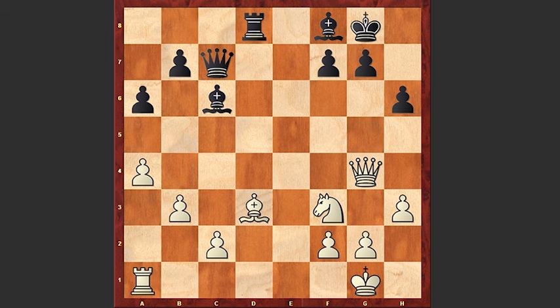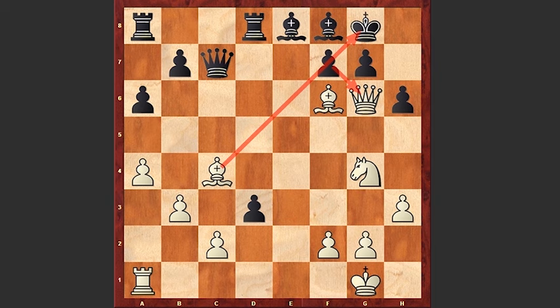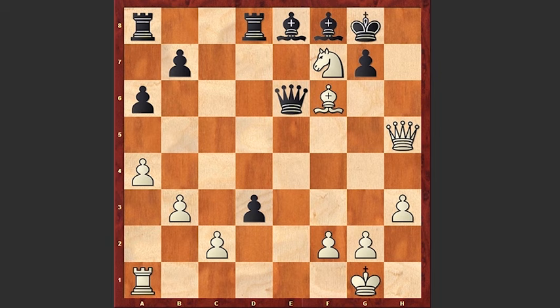By the way, after Bc6 it looks very tempting to play Qg6 attacking the pawn on g7, but it turns out that this move is actually losing. After Bf8, white can play Ne5, black goes Be8, both pawns are protected. If Ng4, black has a very strong move — black can't take on g6 because there is a nasty pin, so black simply takes on c4. If Nxh6 check then Kh8, Qh5, Qe6, Nxf7, Kg8 and this is a very simple win for black.